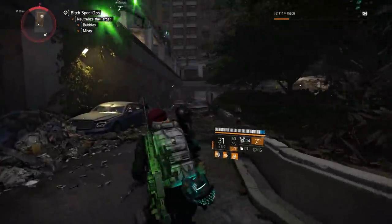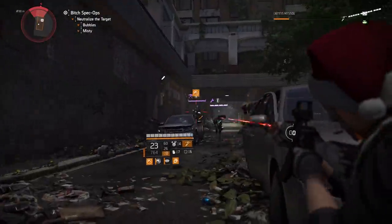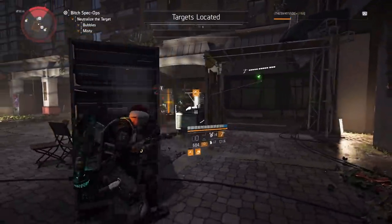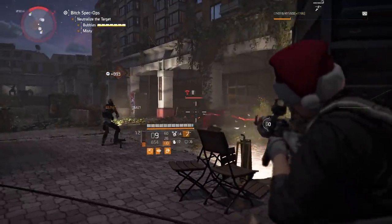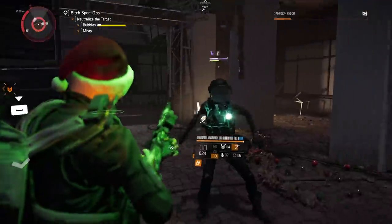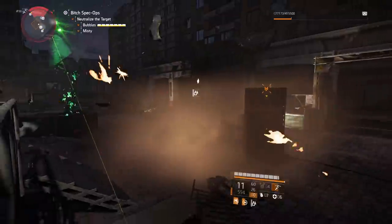The next subject is the new exotic AR. The talent is called Adaptive Instincts. Hitting 30 headshots grants +20% critical hit chance and +50% critical hit damage for 45 seconds. Hitting 60 body shots grants +100% weapon damage for 45 seconds. Hitting 30 leg shots grants +150% reload speed for 45 seconds. The holster talent is: while holstered, gain +5% weapon handling. The holster talent isn't great, but the overall talents on this weapon are pretty interesting.